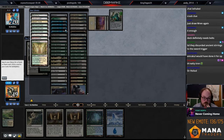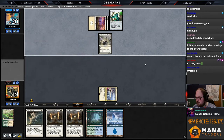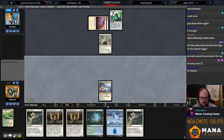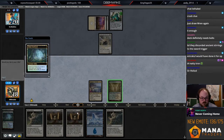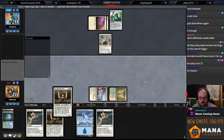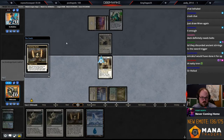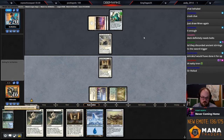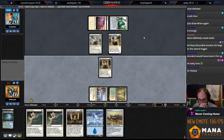I think it's going to be fetching Hallowed Fountain and then Temple Garden — that makes sense. I want to use my fetches aggressively before they have Arbiter in play, so let's get all these fetches out of the way. Let's get Batterskull first. Batterskull is the one they have the hardest time answering because they can't Skyclave it.